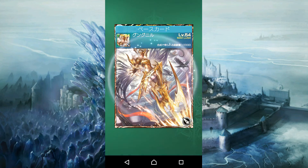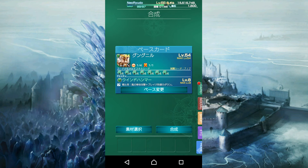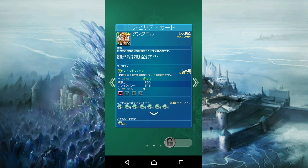Cha-ching! Ability complete. Ability attack is now level 8 — that's the max it can get at a 4-star card. It'll go up to 10 when I increase it to a 5-star. While the card doesn't have a lot of attack, its brake power is amazing.